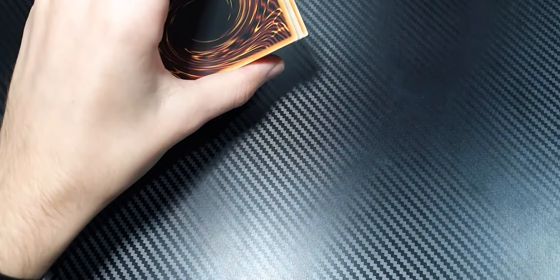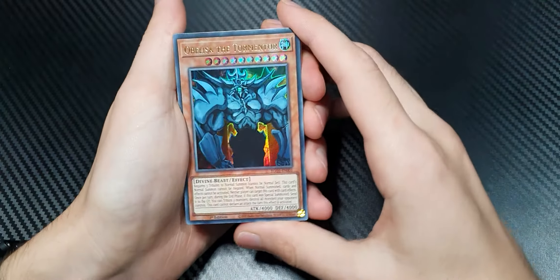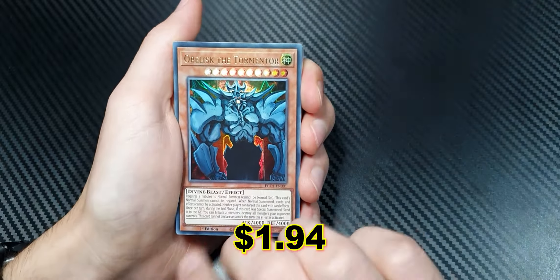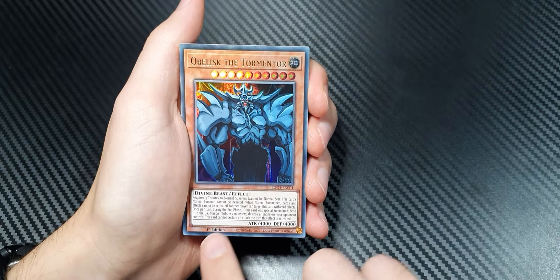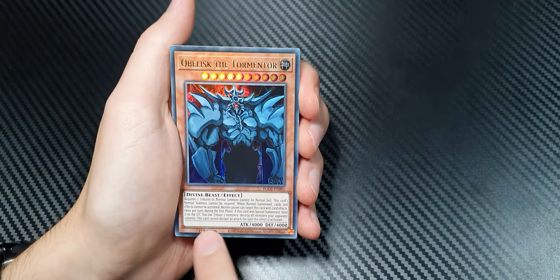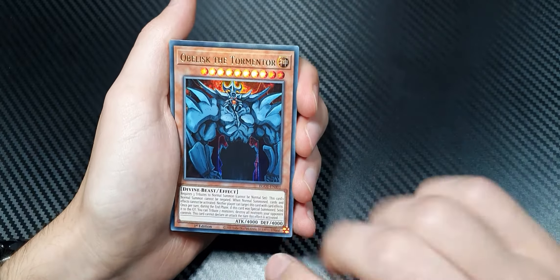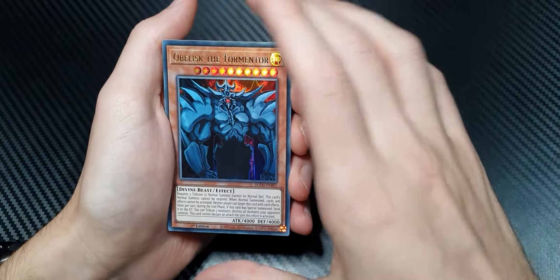We've got these two or three promo cards — I use these as dividers in my box of doubles. Hopefully it looks pretty good on camera. We have Obelisk the Tormentor, first edition down here. They've moved this first edition stamp — usually it's over in the corner, but now it's about two-thirds down into the centre, which is a bit weird. So, Egyptian God deck 0-1, and I assume the other would be 0-2. Obelisk the Tormentor in Ultra Rare.